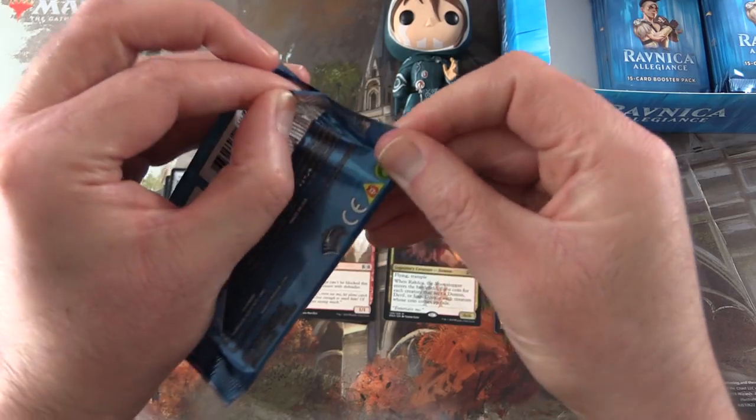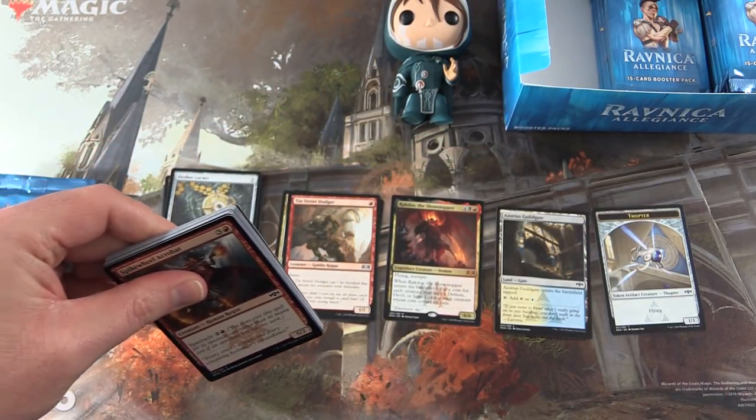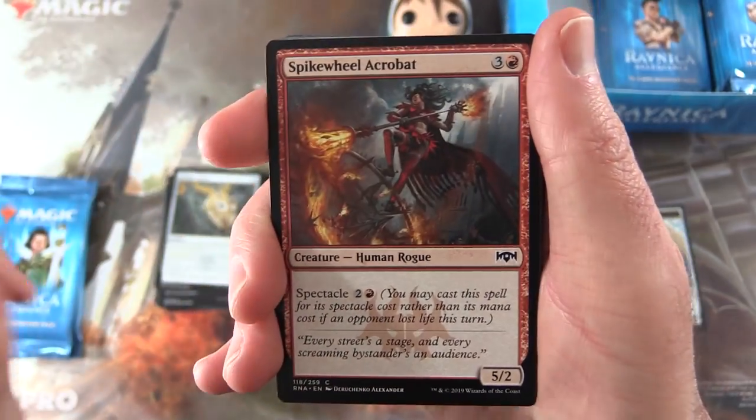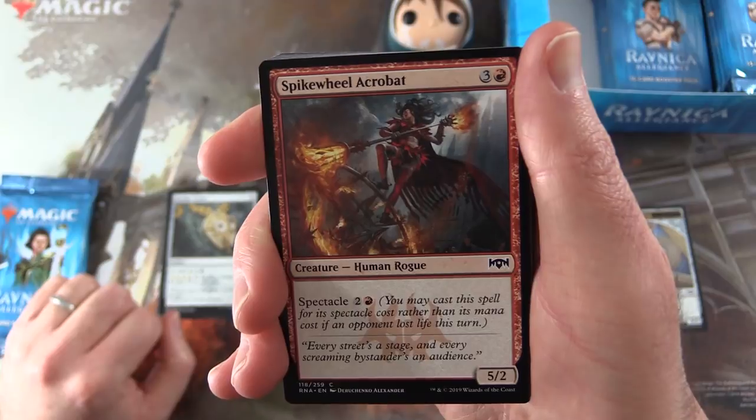On to pack number two. What is the craziest pull you've had from Ravnica Allegiance so far? I know it's just come out, but sometimes people are getting foil mythics and stuff. So let me know in the comments.